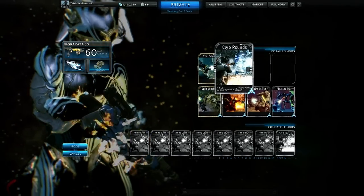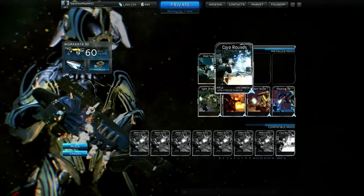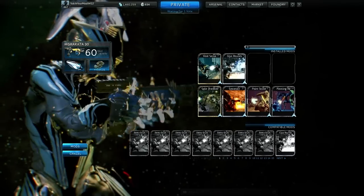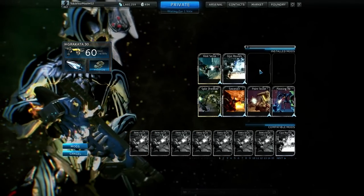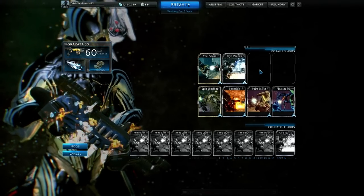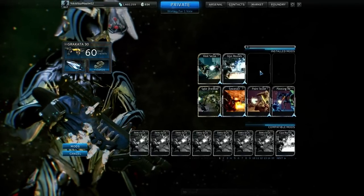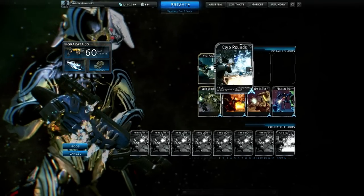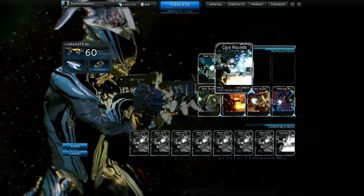Then you multiply by the enemy's resistance or vulnerability percentage. For Corpus being shot with ice, that's 200%, so the calculation is: 9 × 1.35 × 0.45 × 200% — that is the damage your elemental mod does. That's how you figure out mod damage for all weapons. Also, a lot of people don't know this, but your mods can crit too. Whenever your gun crits, your mods crit as well — so all those yellow numbers aren't just your weapon critting, it's your mods critting too.